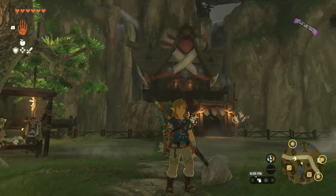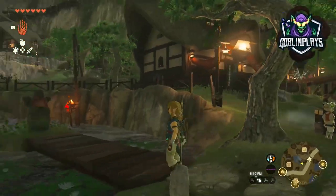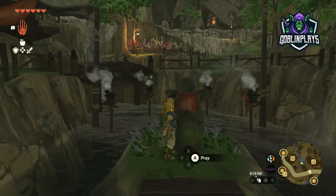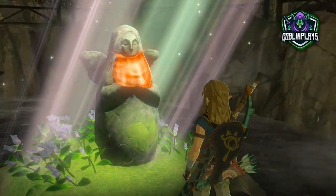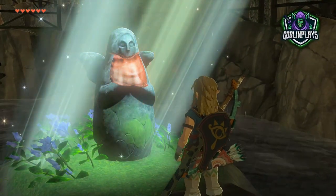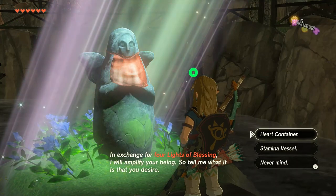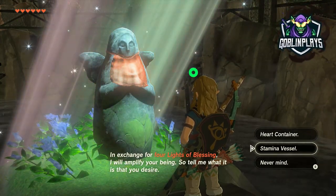Once you guys get these little shrines destroyed — some of them are really big and hard to do, I ain't gonna lie. You get these little ball things — I'm going to show you what I'm talking about, they're up there at the top right. Whenever you guys go to these statues you can pray to them and you can either do a stamina or a heart. It's called Light of Blessing — I'm going to show you guys exactly what it looks like.